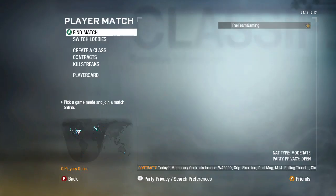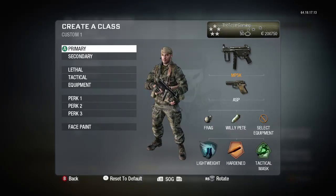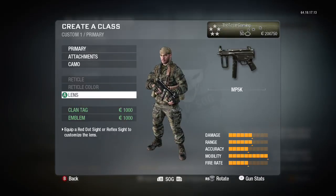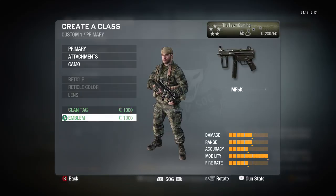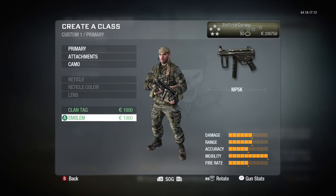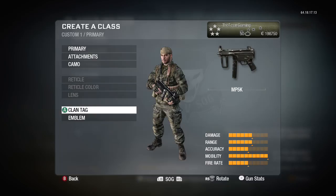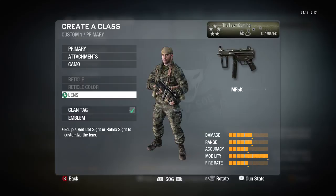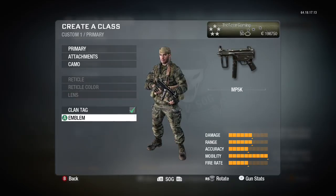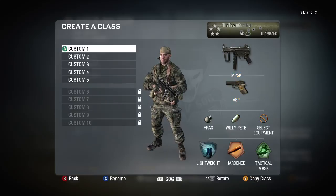Going into a little player match — still level 50 guys — and I can create a class. I press all these and look, I have every single thing I can buy. Emblems — look at my money up there. Two hundred thousand dollars guys! We're gonna buy our emblems, we're gonna buy clan tags.